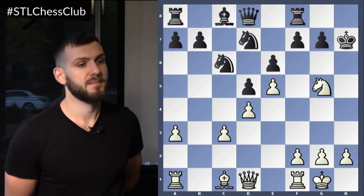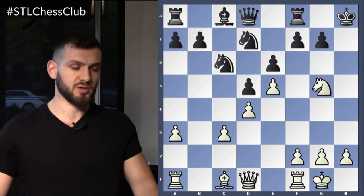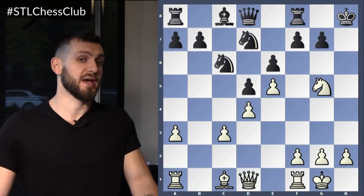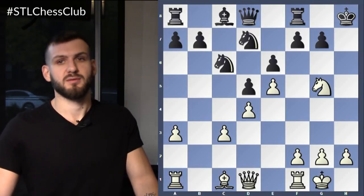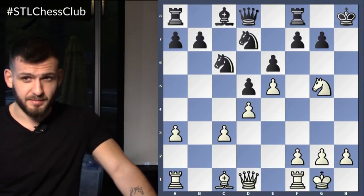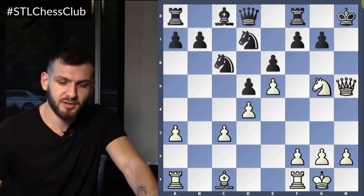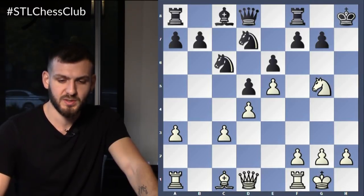Starting with the easiest: if the king goes to G8, queen to H5, king to G8... queen H7 checkmate. Yeah, that's it. That was the easy one.